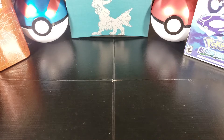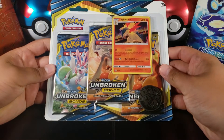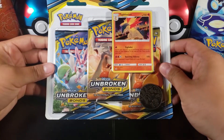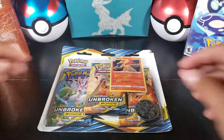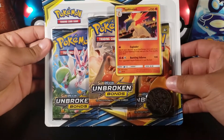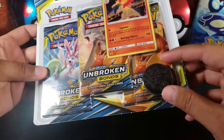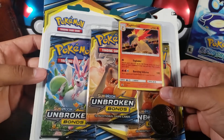What is going on guys, my name is Fusions and today we're opening up this Typhlosion 3-pack of Unbroken Bonds. There are three Unbroken Bonds packs in here and it comes with this promo card Typhlosion and the coin.